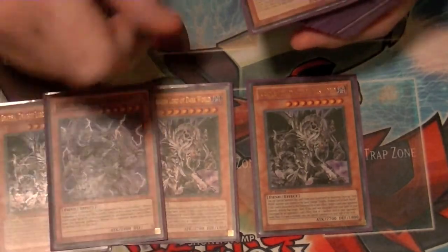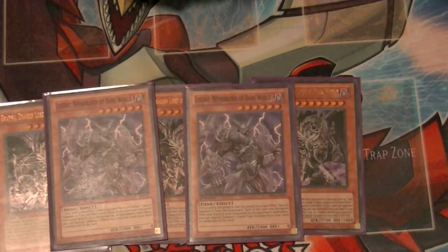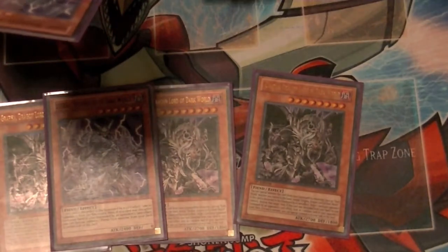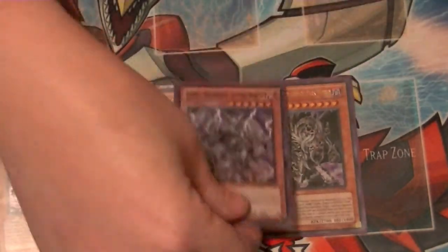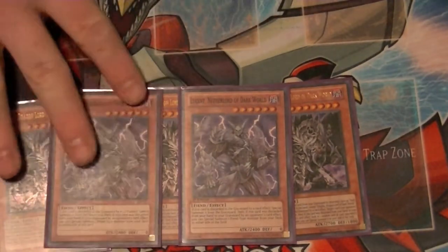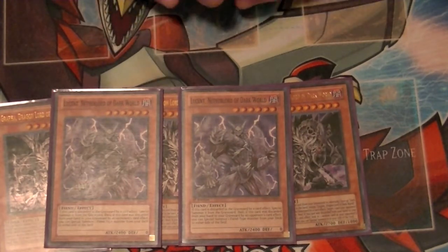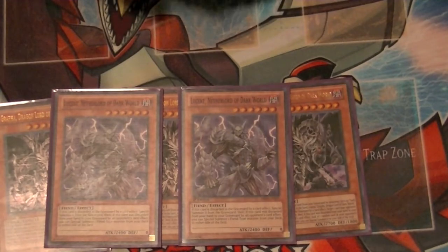Next up is two copies of Lucent, Netherlord of the Dark World. When this card is sent, you get to special summon it, and if it's sent by your opponent's card effect, you can special summon one Fiend-type monster from your deck to either side of the field. That's really cool, especially in a mirror match. Plus it's a level 6, so that allows you to go into M7 to help recycle some cards for later on.